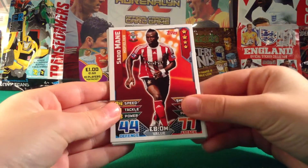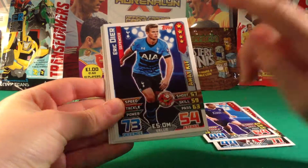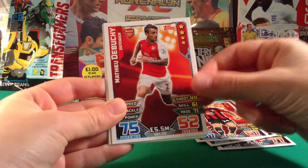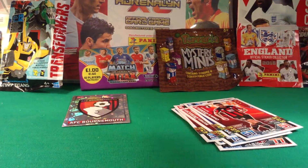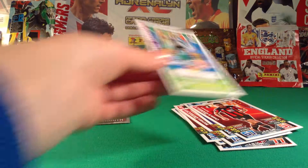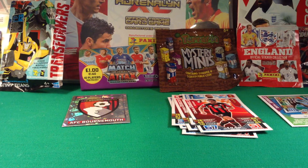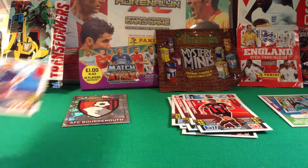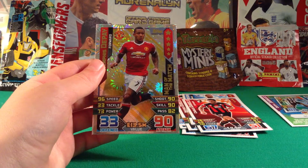For the base cards we have Mane, Albrighton, Eric Dier from Spurs, Tomlin, Dabuchi, Wickham, and Daniels. We also have a Shinji Okazaki Super Striker shiny, which we've already got, and Memphis as a Prime Man of the Match, which we've also already got.